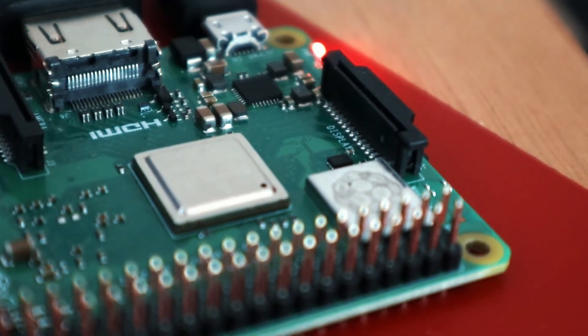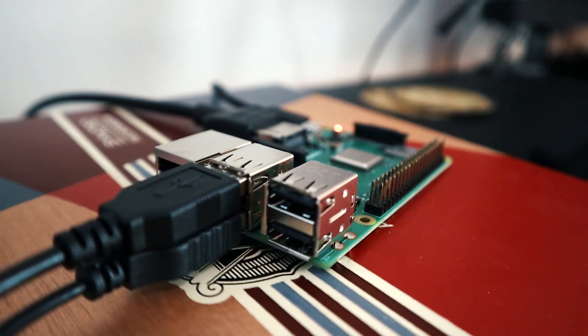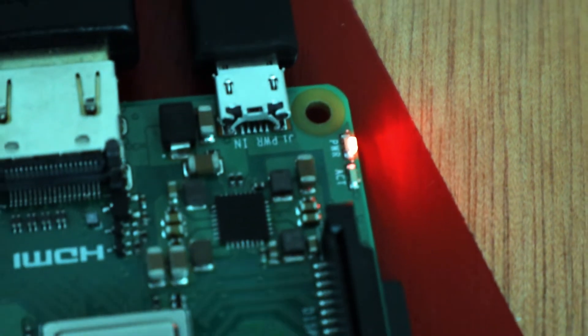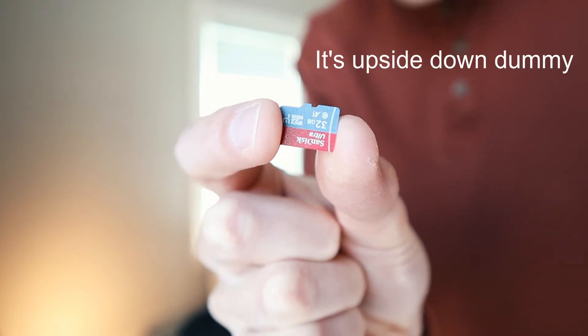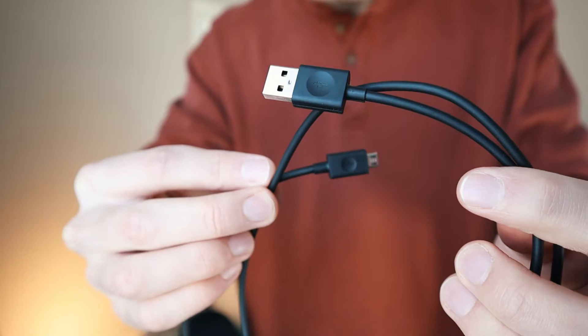So we'll start off by assembling our components. For the brains of the operation, I picked up a Raspberry Pi on eBay - this is a Model 3 B+, normally a $35 board but it was $54 on eBay due to shortages. The Model 3 B+ has a 1.4 gigahertz 64-bit quad-core processor, a gigabyte of RAM, dual-band wireless LAN, Bluetooth 4.2 BLE, faster Ethernet, and power over Ethernet support. I also picked up a couple microSD cards from SanDisk on Amazon, and I have a microUSB cable for power.